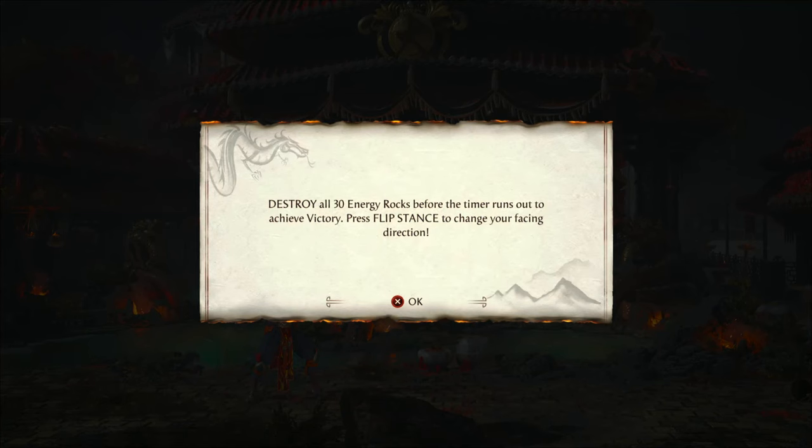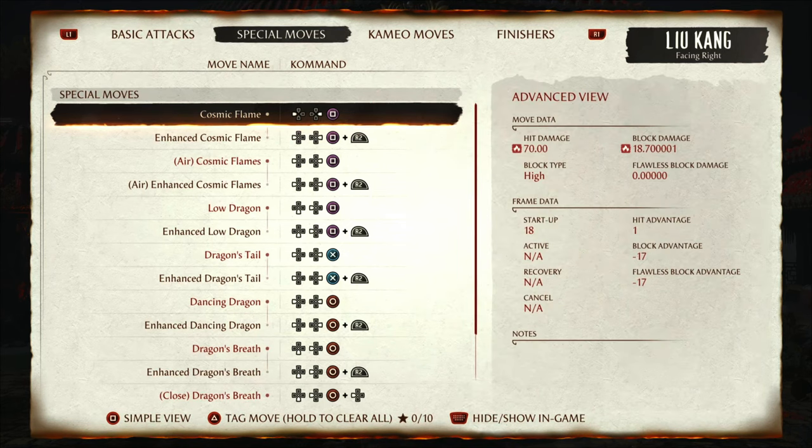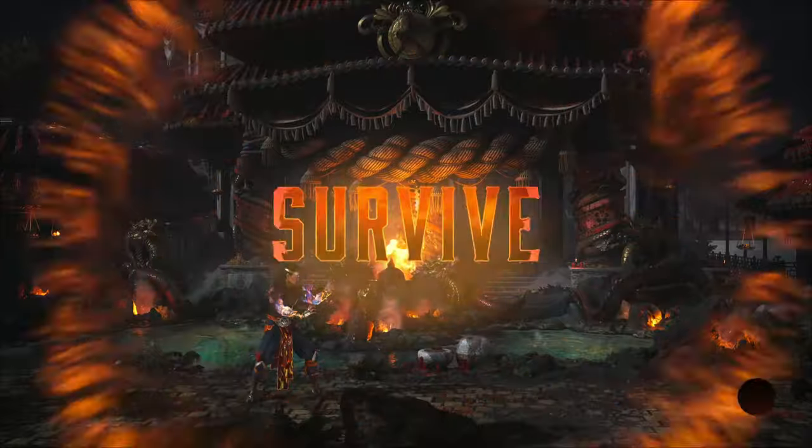Go to the move list. You're going to need Cosmic Flame, you're going to need Air Cosmic, and there it is — you're going to need all those moves.